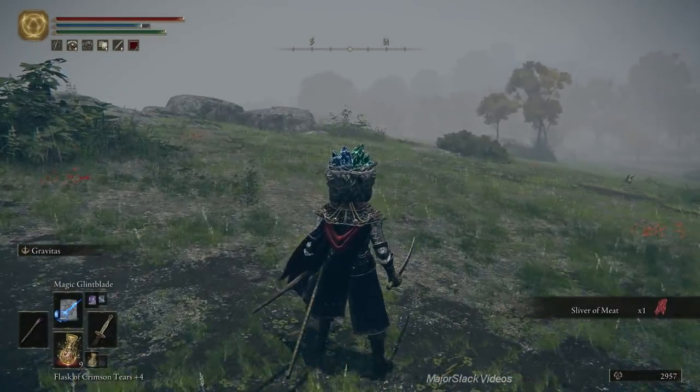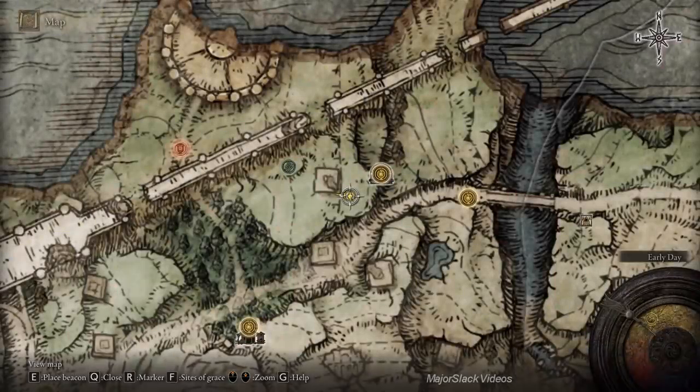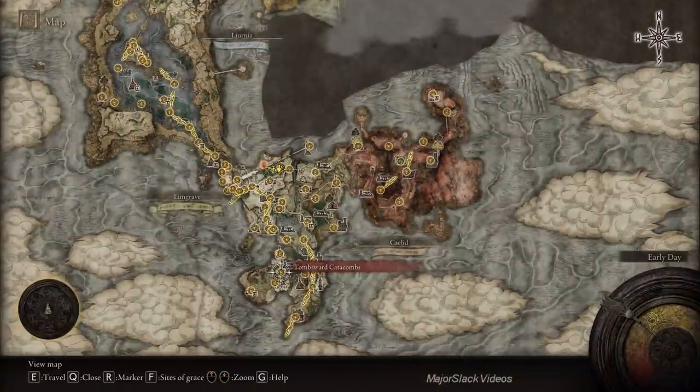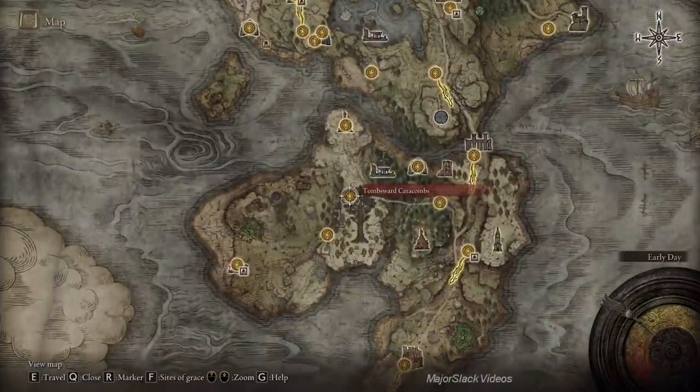Next, let's go get that Legendary Spirit Ash that can be found at Tombsward Catacombs. Tombsward Catacombs is in the Weeping Peninsula section right here.